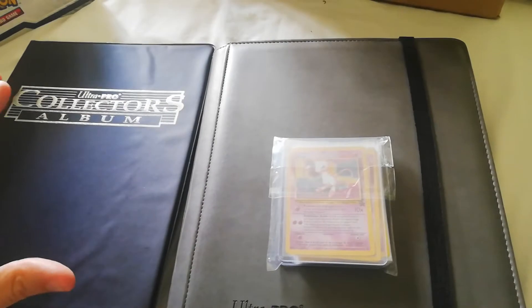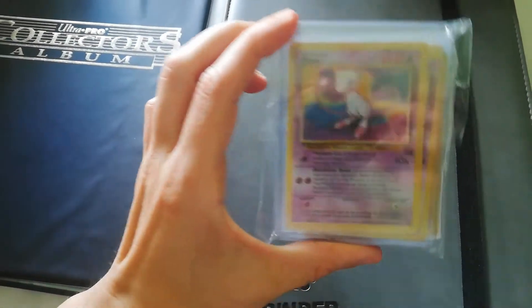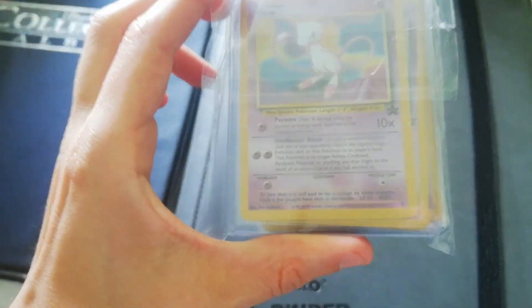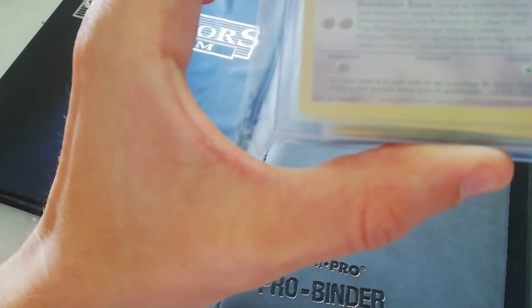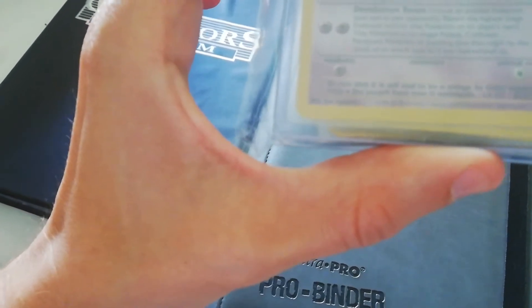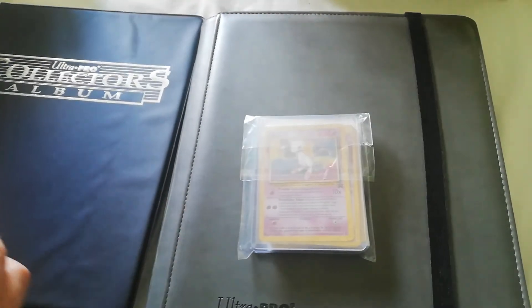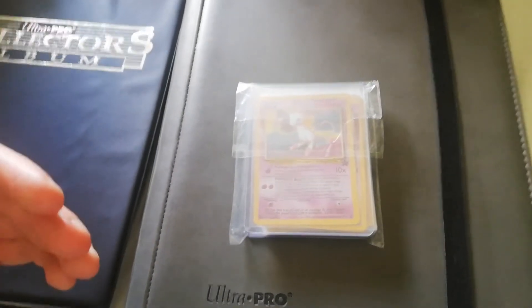Hi guys, welcome back to the channel. In a previous video I did last year, I discussed how I bought 50 of these new black star promos from around 1999 to 2000 — they actually say 98 on here but they were released 1999 by Game Freak. I bought 50 of these and paid one pound per card.